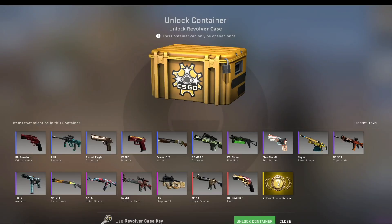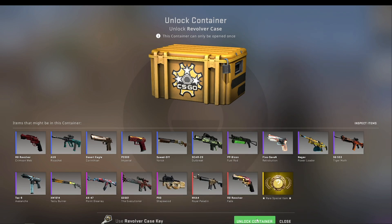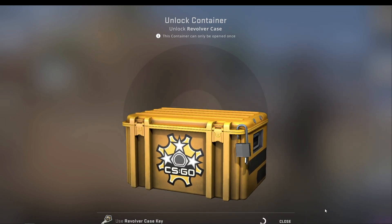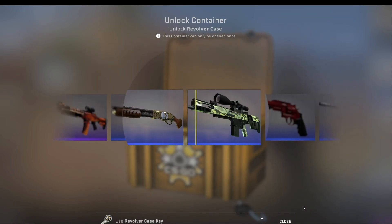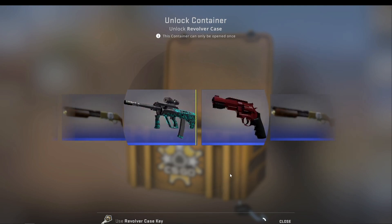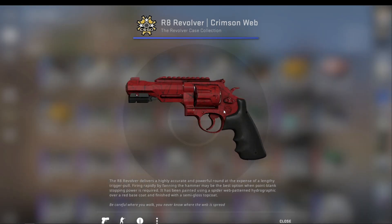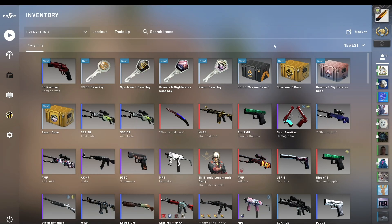Pretty much anything we want is just the golds — maybe the Point Disarray or the Royal Paladin in good condition. But yeah, gold please. This was the first and only case I ever got a gold from. That's a blue Stat-Trak factor — that's bad, that's minimal wear. Yep, well, that's one skin for the trade-up.